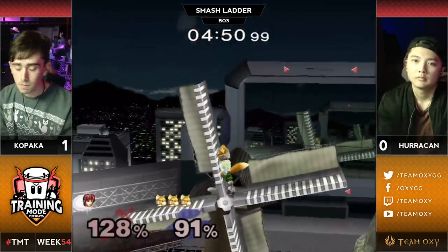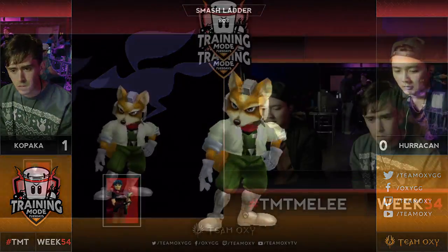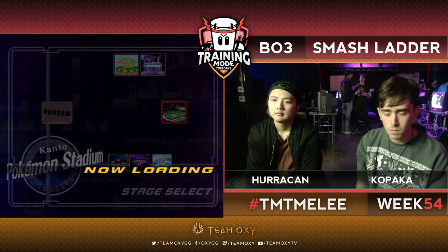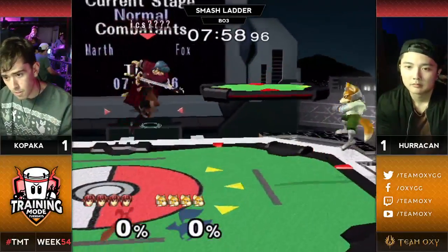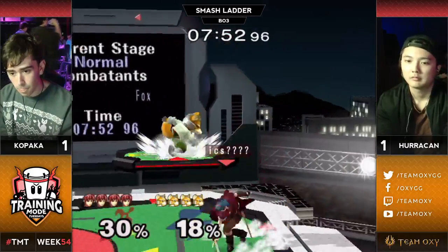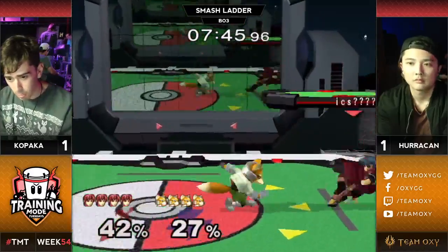Damn, that's a crouch cancel on up smash. Missed tech. Huracan three-stocking him right back. Kopaka two-stocks him game one, Huracan three-stocks him the other game. And Kopaka with the salty run back — this man does not like losing on that stage, on any stage. He'll run you back. Definitely not taking him to... well, I assume FD is banned, so maybe this is actually his next favorite stage.